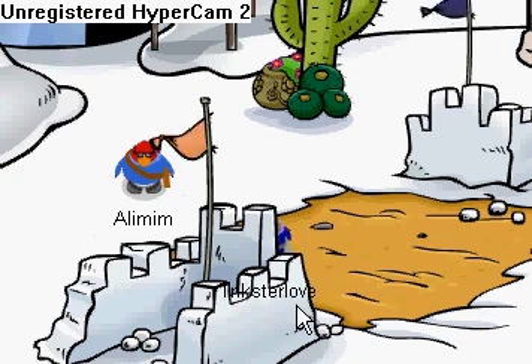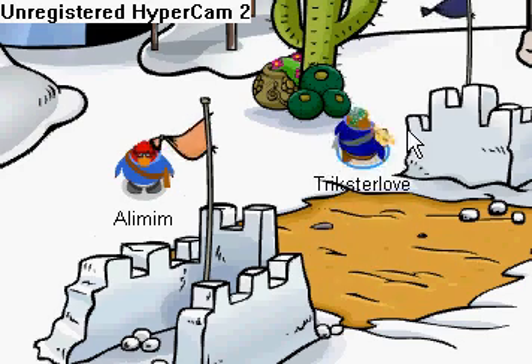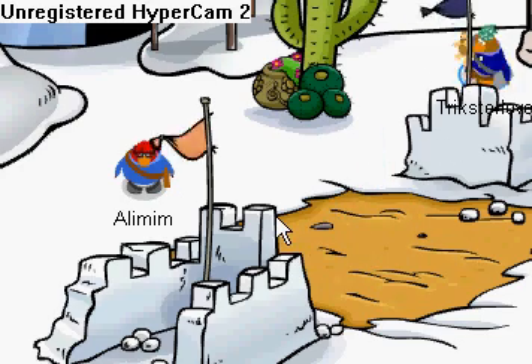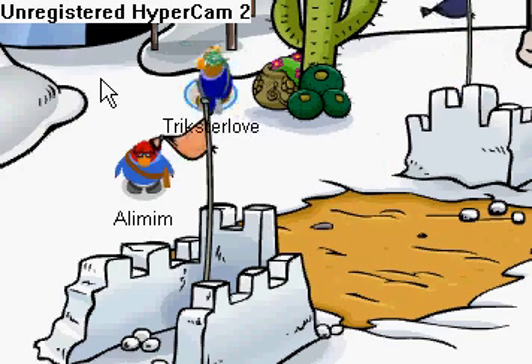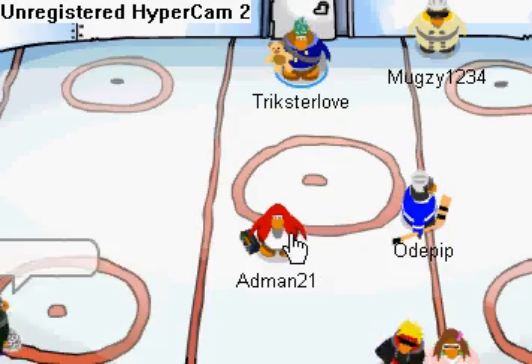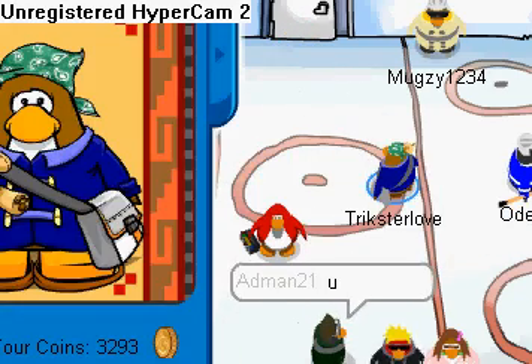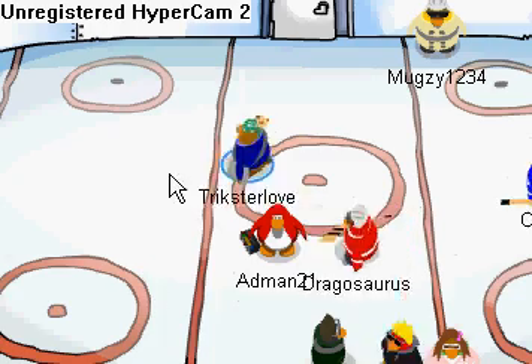Down this way is the Snow Fort. There's usually a little target you throw snowballs at. Over there there's a pin — it's a taco. And this is the Ice Rink.